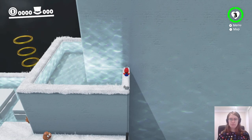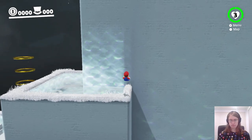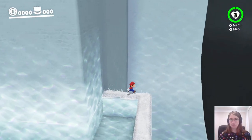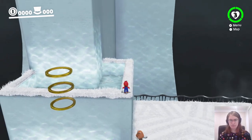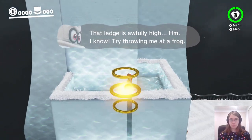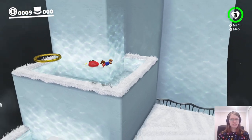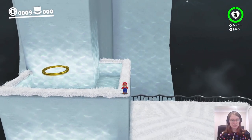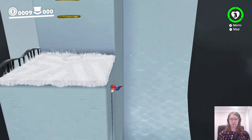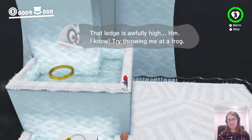I've seen it done with people just doing a ground pound jump here as well, but I don't know how that would work. That's like less height, so the triple jump gets you more height to start with, which seems like a better way of doing it. I'd love to throw you at a frog, Cappy, but there are no frogs here, there are just these Goombas. Okay, we can do this. I have actually done this exact thing before, so.